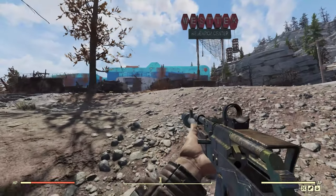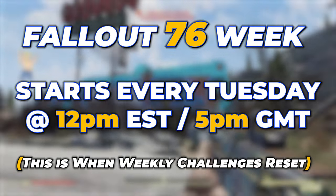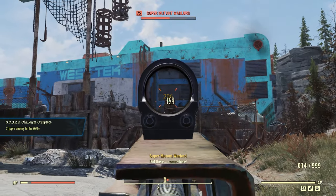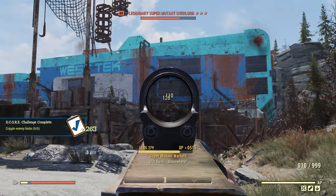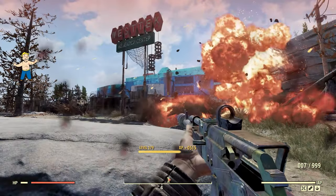A new week in Fallout 76 starts every Tuesday at 12pm EST / 5pm GMT, and this is when your weekly challenges reset. However, due to the way in which the daily challenges work with the weekly challenges, you may want to take a more tactical approach instead of going in all guns blazing on the Tuesday and racing to complete everything on the first day.